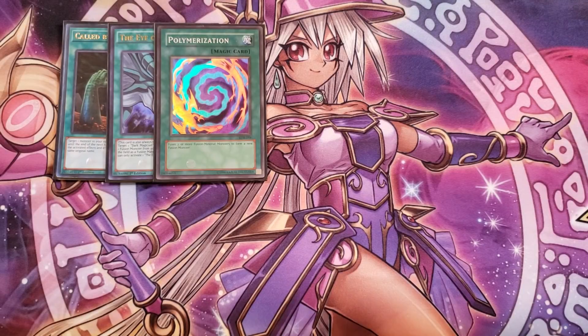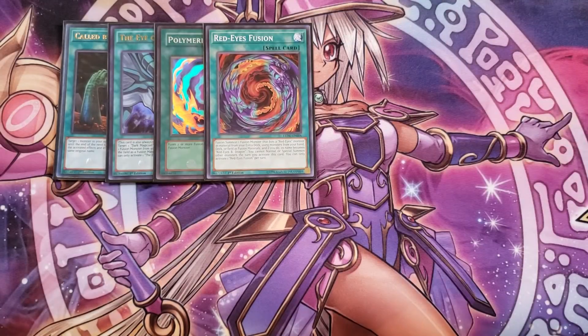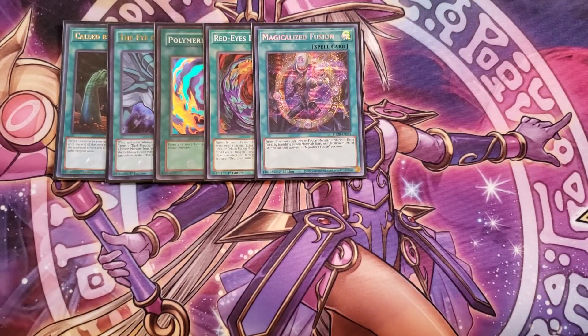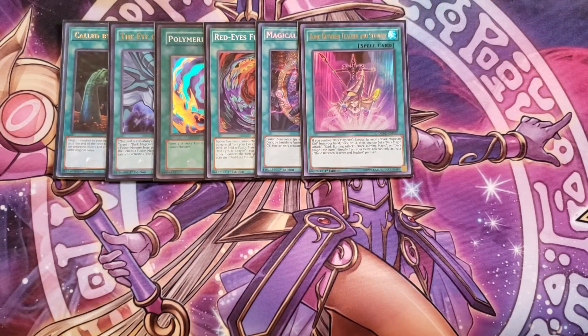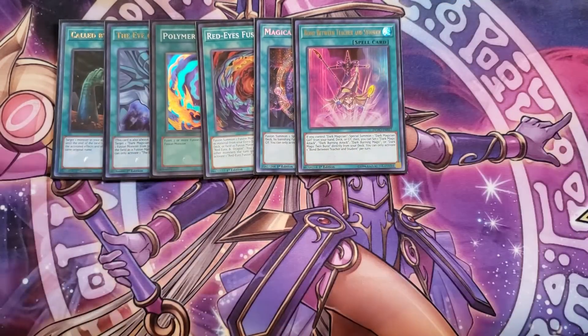One copy of Polymerization, which you search off Keeper of Dragon Magic. One copy of Red-Eyes Fusion, which lets you fusion summon into Dragoon extremely easily. One copy of Magical Eyes Fusion, because you can go into Quintet Magician, The Dark Magicians, or basically any monster in the extra deck except Dark Magician the Dragon Knight since that's a dragon monster. We then play a single copy of Bond Between Teacher and Student — if you control a Dark Magician you can special summon Dark Magician Girl from your hand, deck, or graveyard, then set one Dark Magic Attack or Dark Burning Magic from your deck.